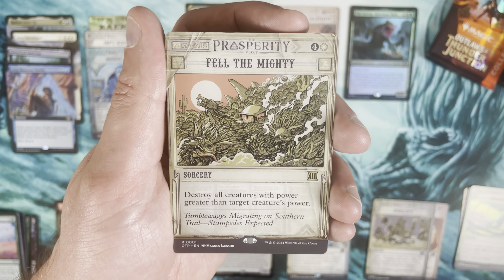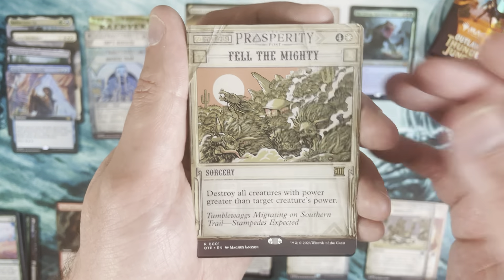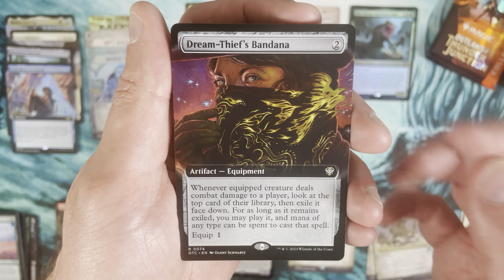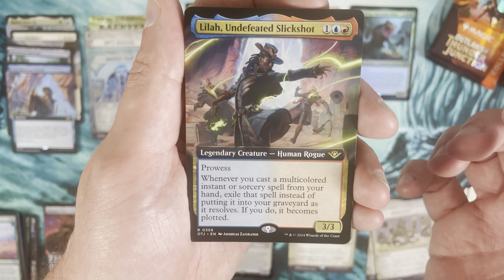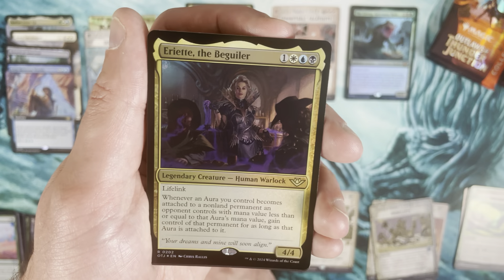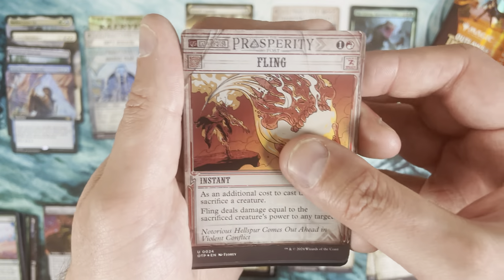Fell the Mighty after that — destroy all creatures with power greater than a chosen power. Five mana, another board wipe, sure. Dream Thief's Bandana as the commander card, and then Lila Undefeated Slick Shot. Then Ariette the Beguiler as a pack foil rare, and a foil Fling.